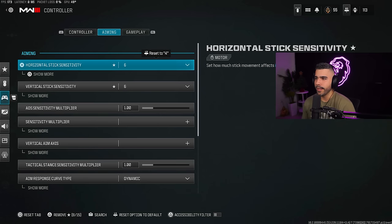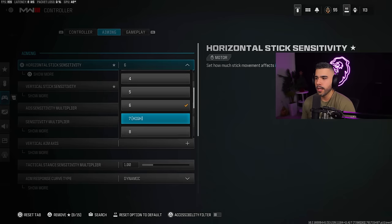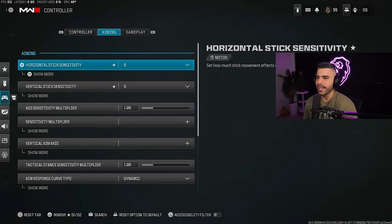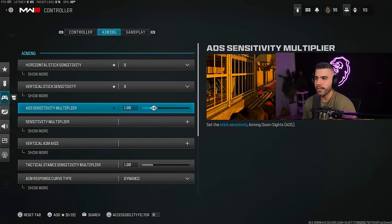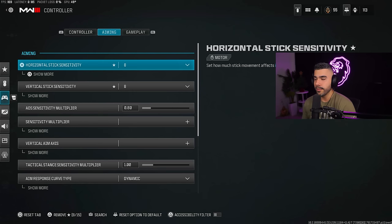For the aiming aspect, I tend to play on 6-6-1 sensitivity, which is what a lot of the pros play in Warzone. You do see people play on 7, 8, or 9 — the highest I'd recommend is 8-8. If you go higher, you definitely want to lower your ADS sensitivity multiplier. For example, if I do 8 sensitivity and 0.75 ADS multiplier, it's basically ADSing on 6 — so it'll help you shoot straighter. I'd really recommend between 6 to 8 sensitivity for good centering and consistent aim.